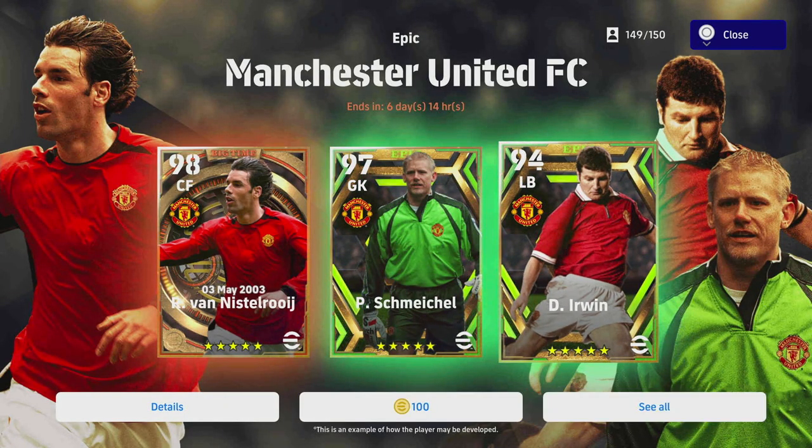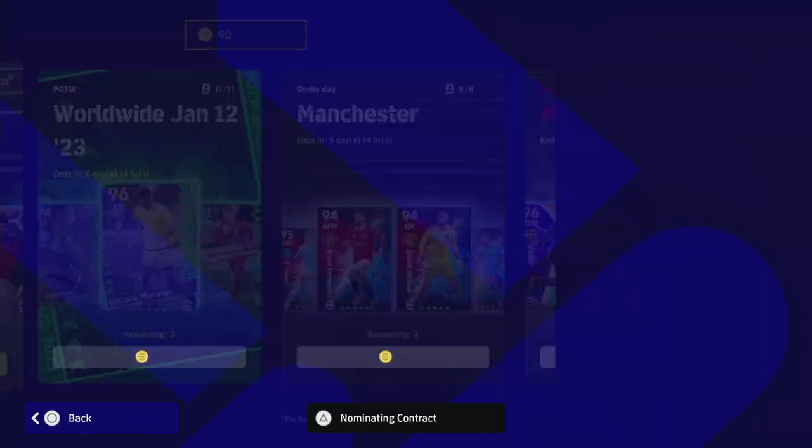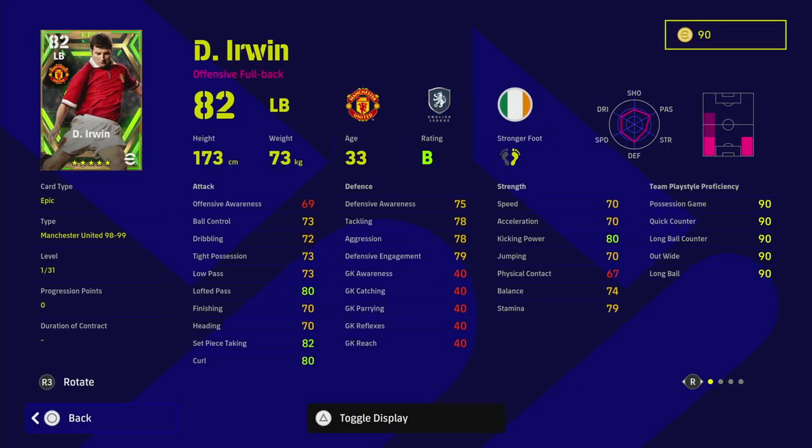Last but not least, we have the hidden gem of this pack. All eyes are on 98-rated Van Nistelrooy and 97-rated Schmeichel, but don't sleep on the Irishman Dennis Irwin — an absolute legend and beast offensive full-back. Look at those base stats: he's got unwavering form, one of the most consistent players ever in the Premier League and for Manchester United. Amazing run, speeding bullet, long ranger — a very unique playstyle. Player skills include fighting spirit and interception. I would have liked one or two more passing skills like one-touch pass.